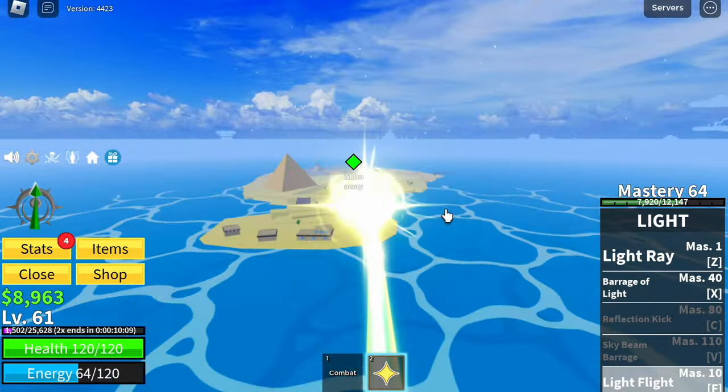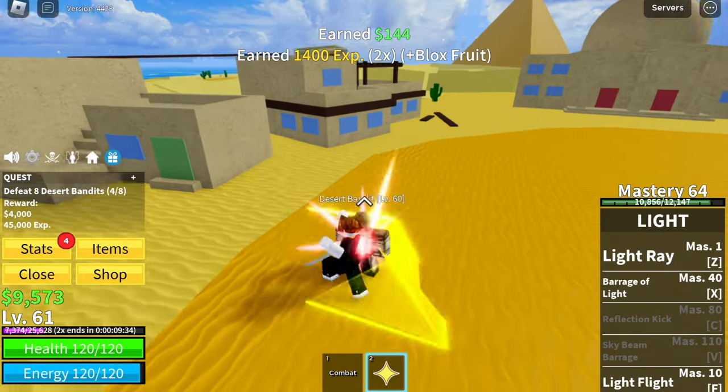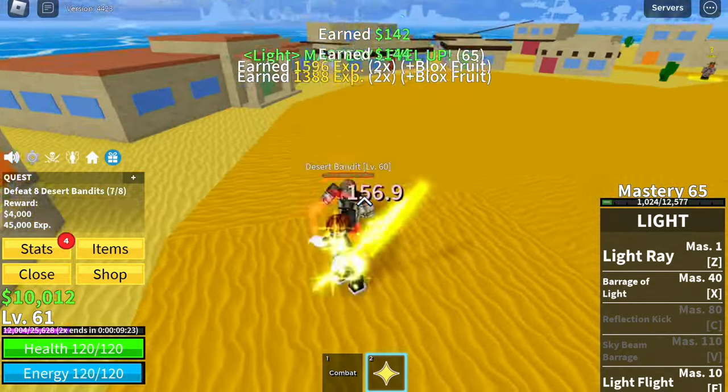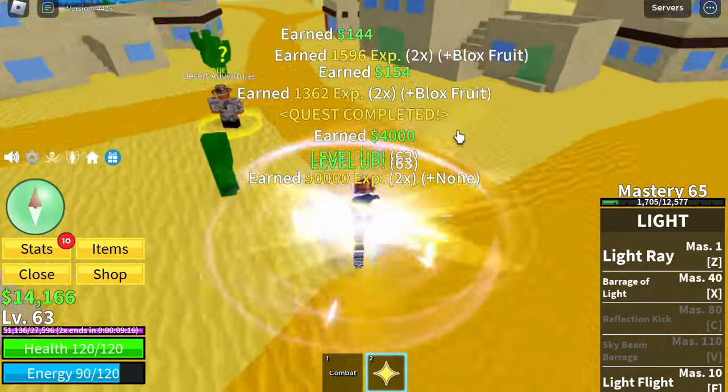First, target the desert bandits. Just use left clicks, and that's it. I suggest defeating bandits one at a time, so that the moment you defeat the fourth one, the first bandit that you defeated will spawn already.